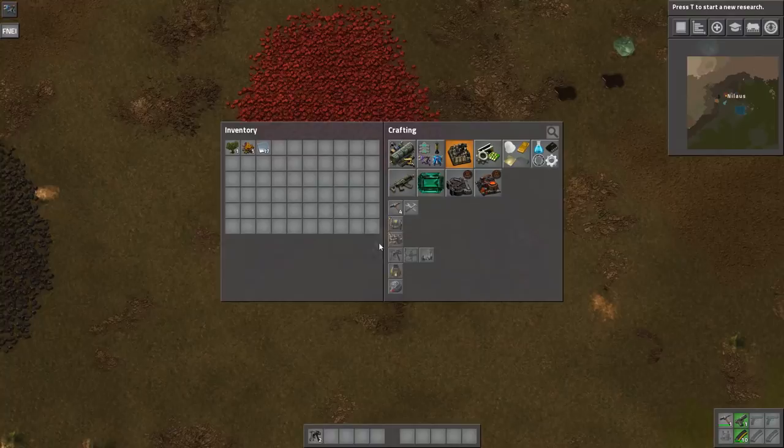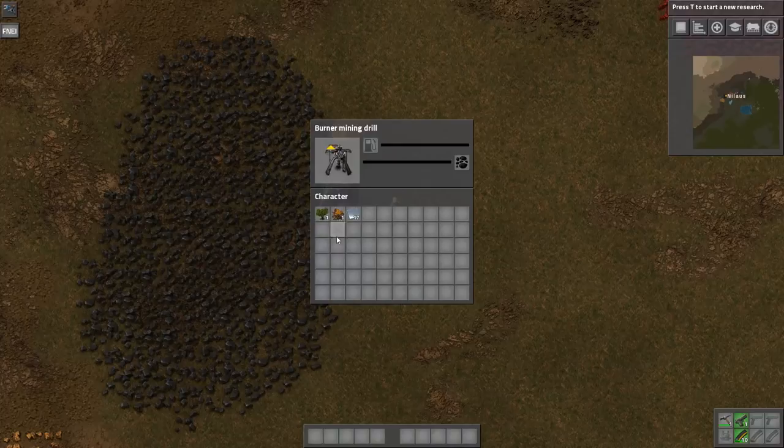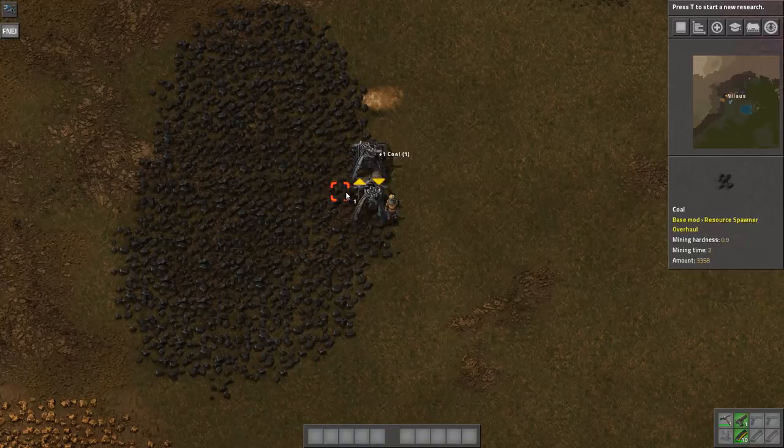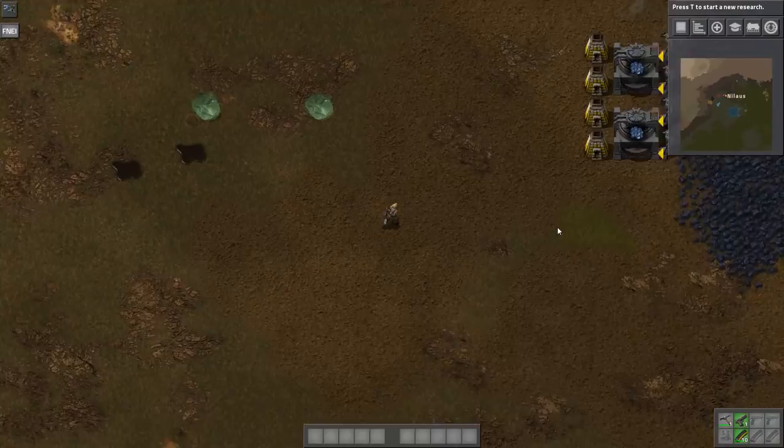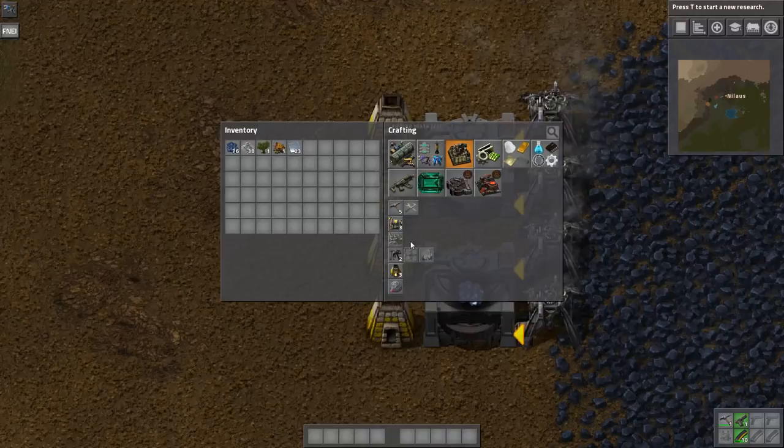I need to get some coal going — this machine is just running now but needs coal. I need to go back and chop some coal. When you put them like this, they will feed each other and eventually build up a bit of a surplus. At the beginning of the game this is very much all there is to it. Iron is much more important because I don't need any copper until I build the offshore pump.